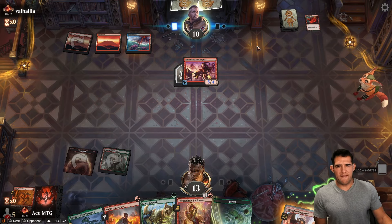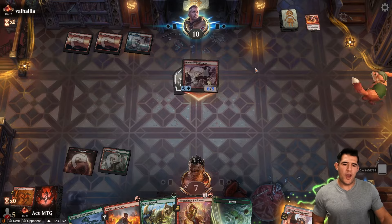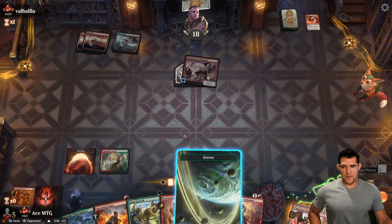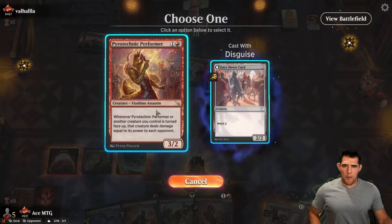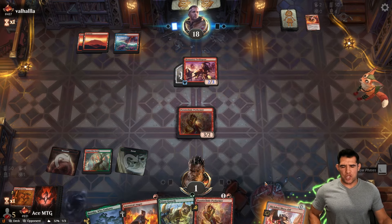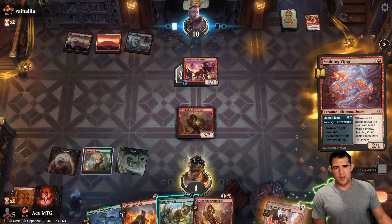It's another five damage. Double strike. We're at one life. We have no option but to play this. We should have just played Slick Shot right there — we should have started getting in for damage. If they have any burn they kill us, so at least getting one point of damage was something we missed. We could also just double block. Whenever an opponent casts a spell with mana value three or less it does one damage. GGs.